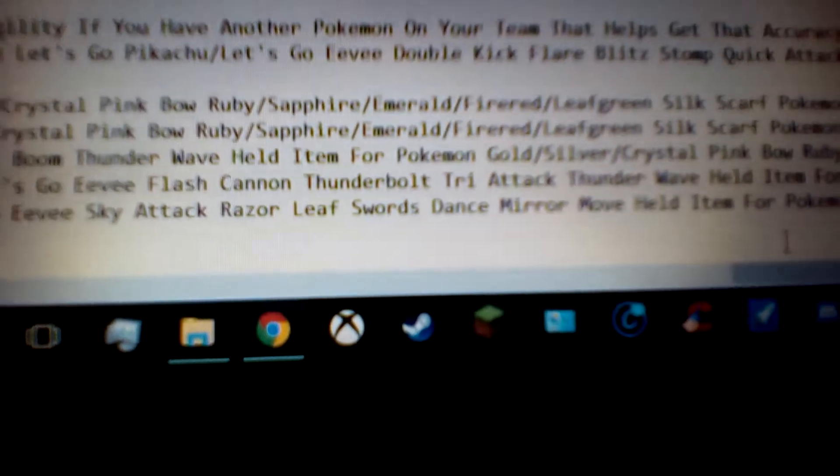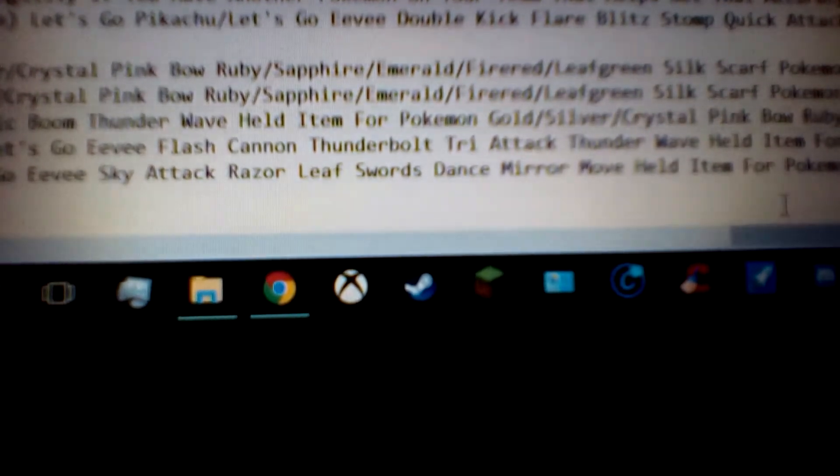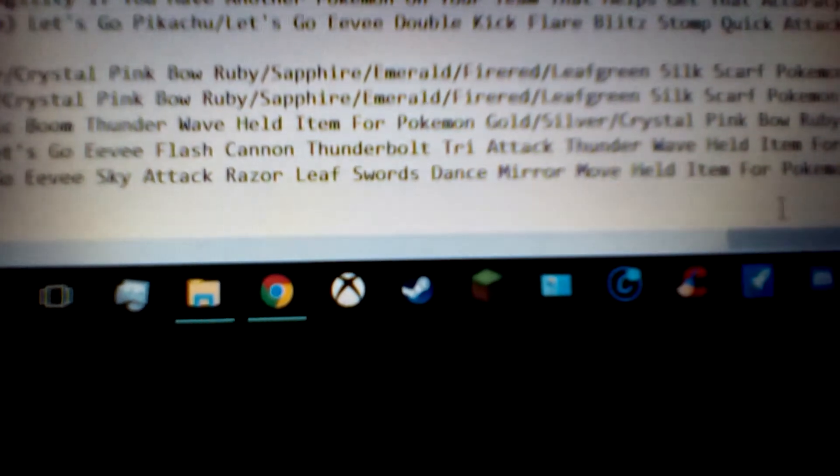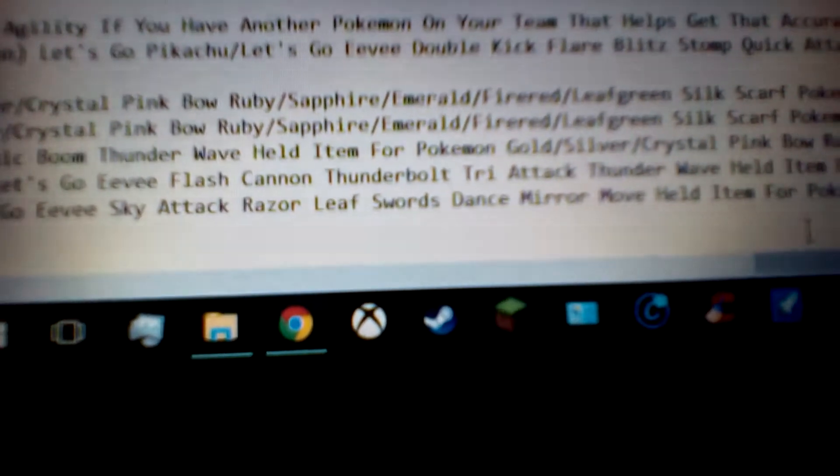Sky Attack is 140 power, 90 accuracy, physical flying type move — more power than Brave Bird. The thing about this is it's a two-turn move, which is a downside because you have to wait one turn to charge it up, so you can get hit during that. It says you're surrounded by light, but it doesn't have the same effect as Fly where you go up in the air. Certain attacks have special abilities to hit a Pokemon underground or in flight, but this one is just super powerful, so why not?